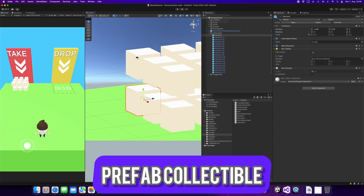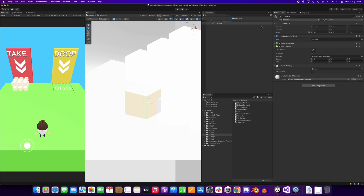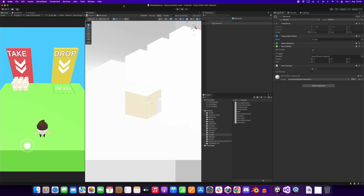Moving to our collectible — it's just a box with a trigger collider. Define the money tag and add a simple script where we can mark whether it is collected or not.